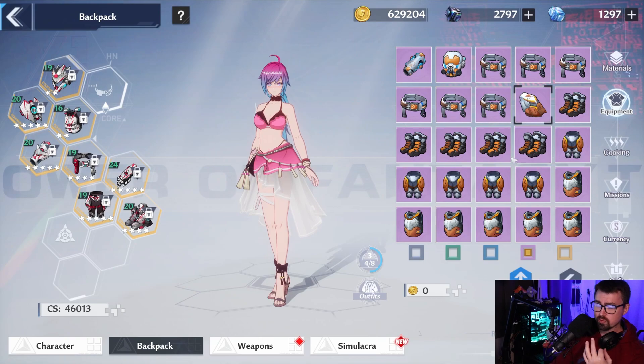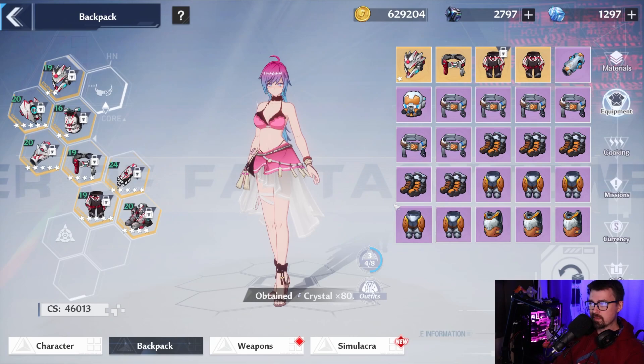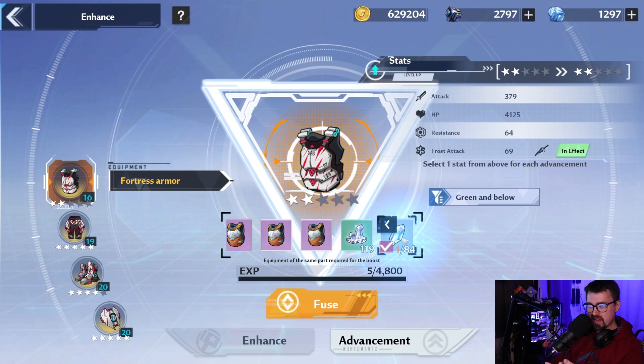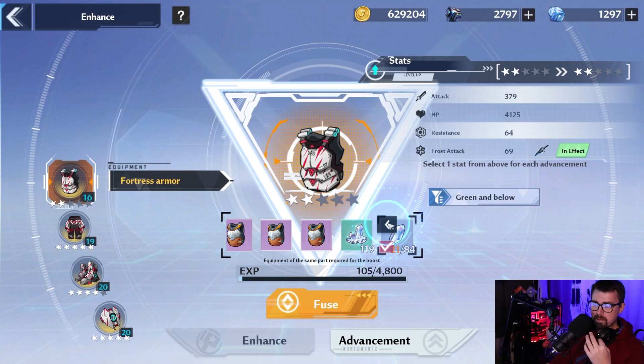Why is that really good to do? Those 80 shards are going to help me level other equipment — like my chest piece. The only time you're going to recycle is when you're good enough, you've hit a great piece of gear, and you're really trying to min-max later once you have five stars across the board.